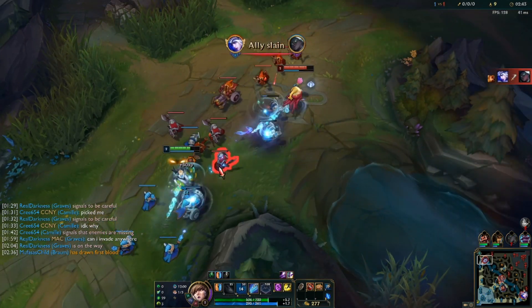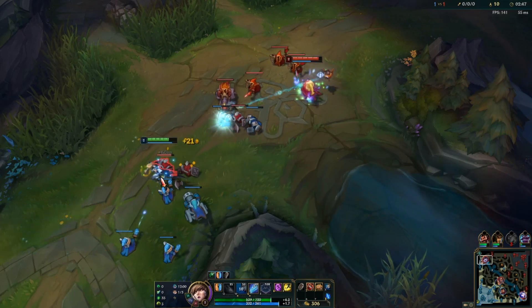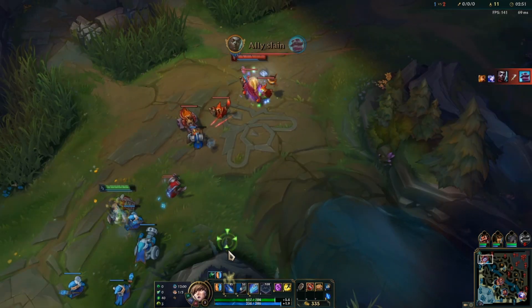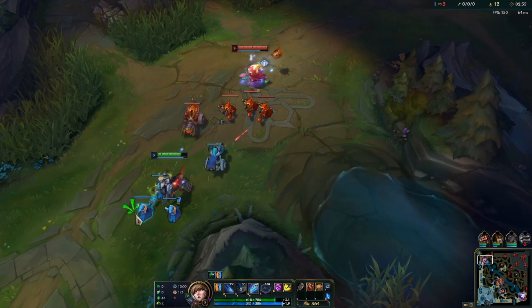If you guys don't mind, hit the like button - it truly helps small contributors like me grow. Commenting also really puts us in the algorithm, so it'd mean a lot. Anyways, the runes we're currently going are Grasp of the Undying, Shield Bash, Conditioning, Overgrowth, then Magical Footwear plus Biscuit Delivery.